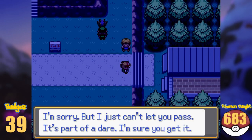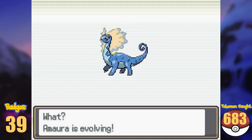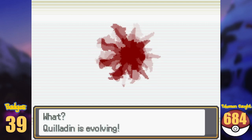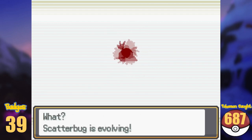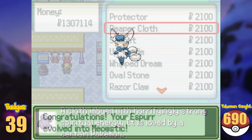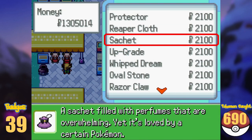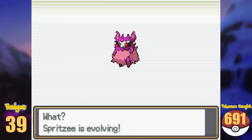There's a roadblock for this section here, so before we take on the next gym, we evolve Amaura into Aurorus, and our last starter Chespin into Quilladin and into Chesnaught. Binacle into Barbaracle, Scatterbug into Spewpa and into Vivillon, and Espurr into Meowstic. Back in Hoenn at the Slateport Market, I bought the Sachet and the Whipped Dream, and evolved Swirlix into Slurpuff and Spritzee into Aromatisse.